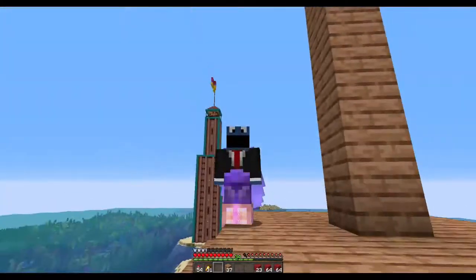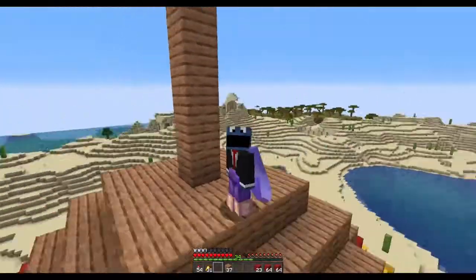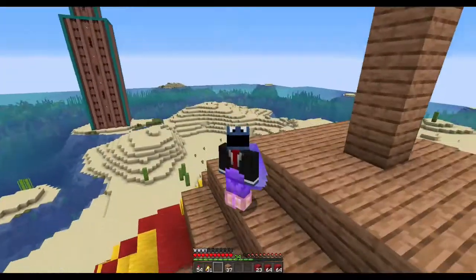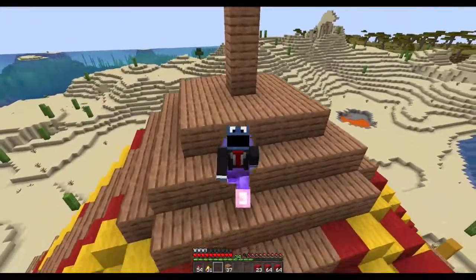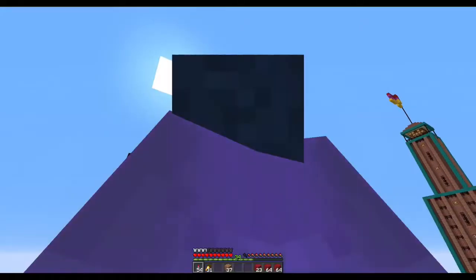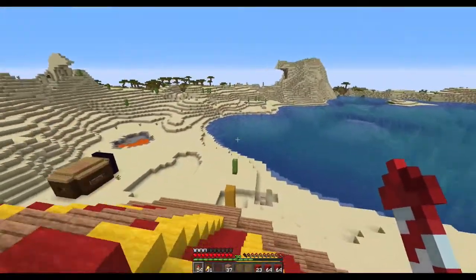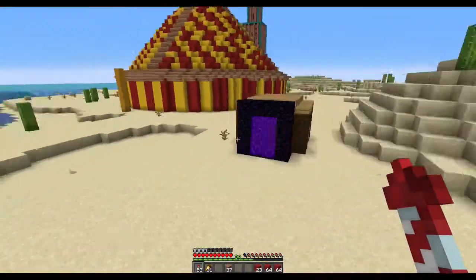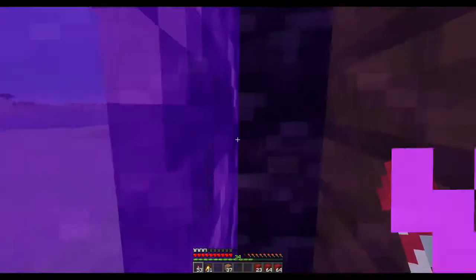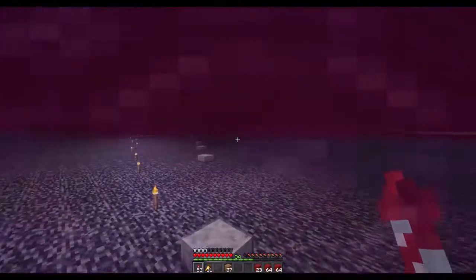I'll finish up the tiny details and show you it again another time. This area's coming along - we've got a big top and we've got a lighthouse. I need to get inside and light it up and fix all the little bits and pieces. For now we're heading over to the base because I've done a lot of work and I'm even close to considering calling my base finished. I've just been doing a lot of stuff off camera.